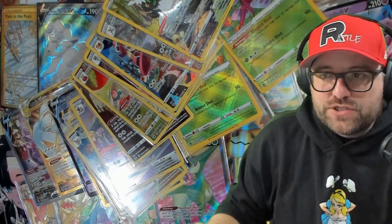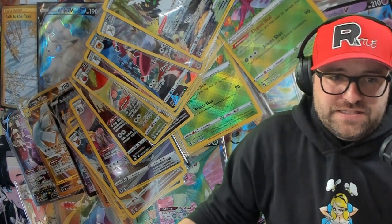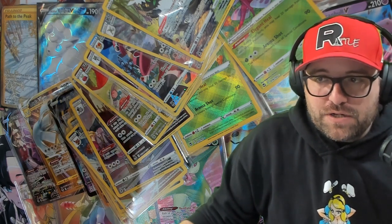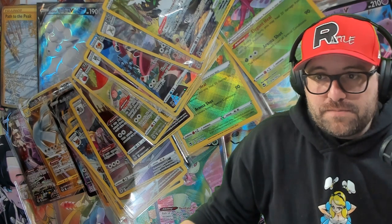Let's do some math before we get to checking stuff off and putting in the binder. We got 50 hits total that we're looking at on the screen. 50 hits in 140 packs. 50 divided by 140 gives us 0.36, so 36% of the packs had a hit. If we multiply that 0.36 by 36 packs to see what our per box average would be, we get 12.96 - which is damn juicy. That is some juicy hitness. That's above average even for stuff with the Trainer Gallery in it.